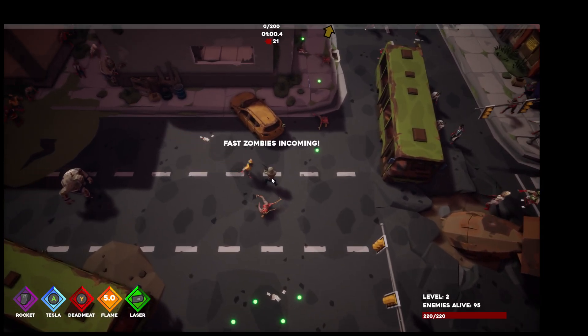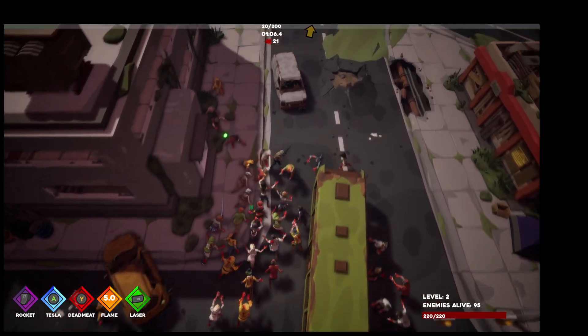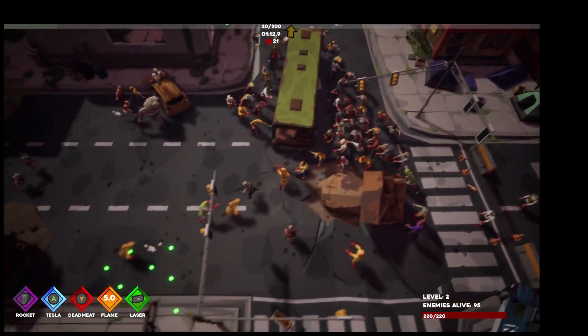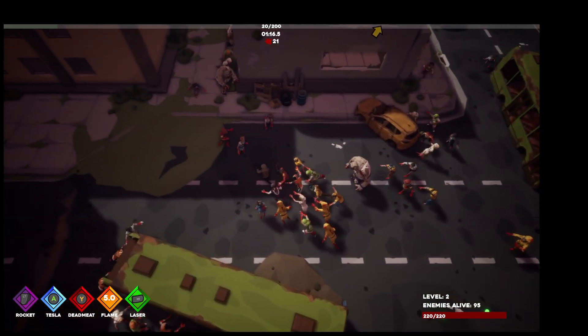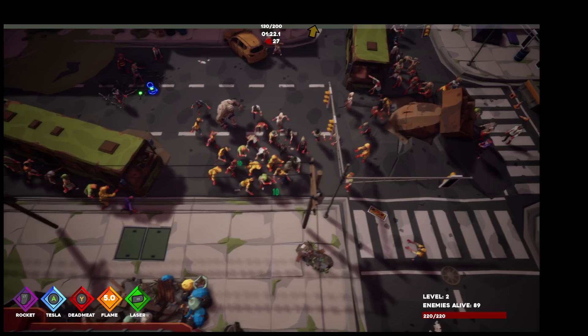If I spawn a bunch of fast zombies, you'll see how they kind of flow around everything. It's not perfect — like around this bus, sometimes they'll get stuck or get pinned. Basically, I'm doing a height map cache: when the map starts, I do a bunch of line traces, record them in a texture, then use that texture in compute to determine height.